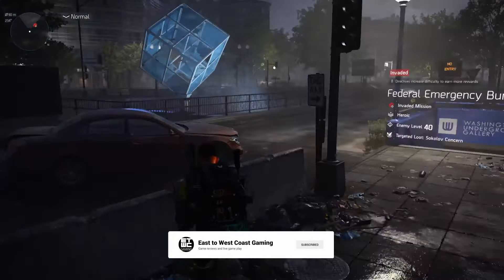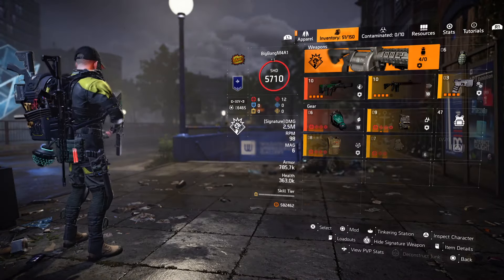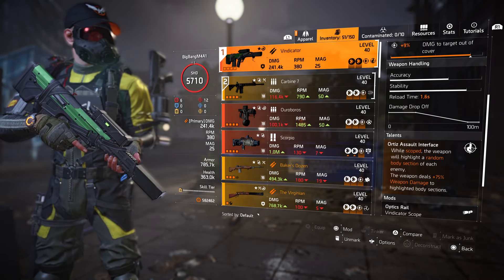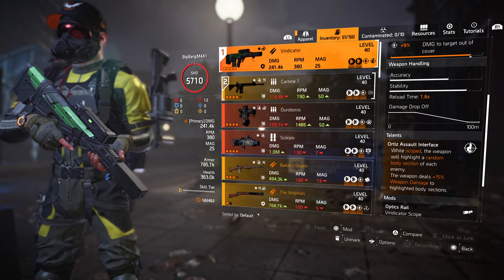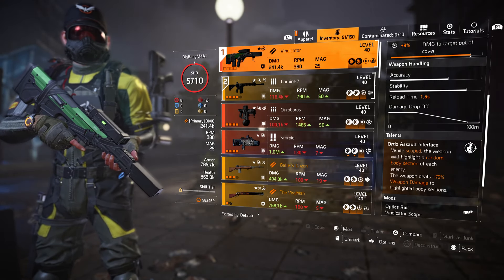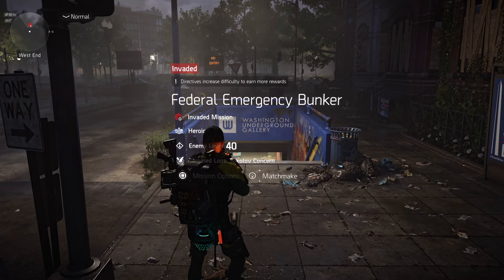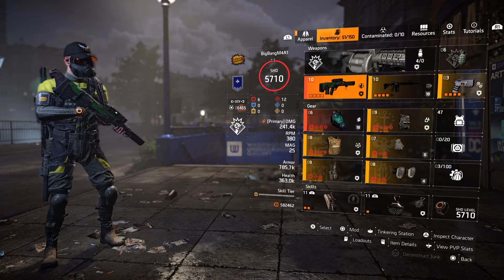Welcome back to the channel, East to West Coast Gaming Division 2. This is my variation of the Vindicator build. The Vindicator gun itself — while you scope the weapon, it will highlight random body sections of each enemy. The weapon deals 75% weapon damage to highlighted body sections. It's difficult but not undoable. I just wish it was all headshots, but what can you do.